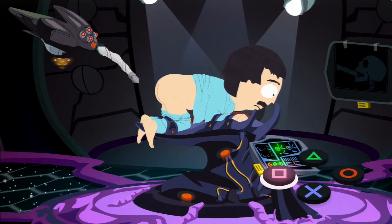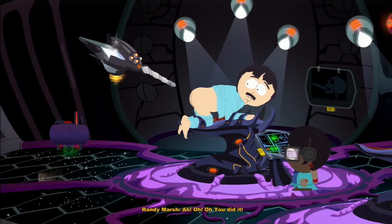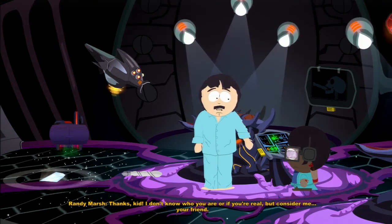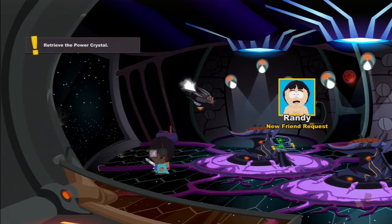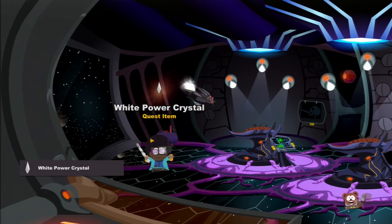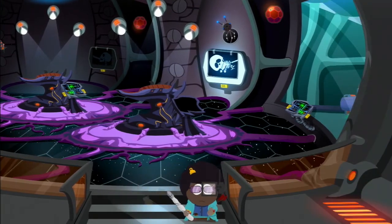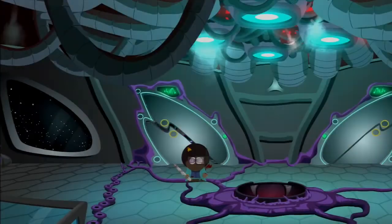Aw dang it. There we go — rocking this. 'Retrieve the power crystal — white power crystal, quest item. Enter the alien cockpit.' Okay, how do you do that? Where is the alien cockpit? That sounds like such a naughty word after I've seen all those damn dildos everywhere.